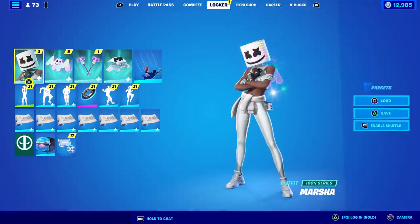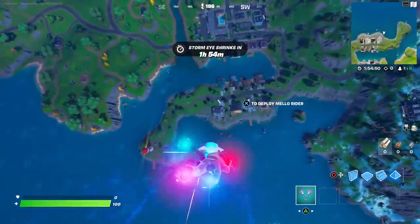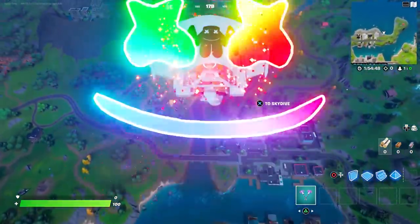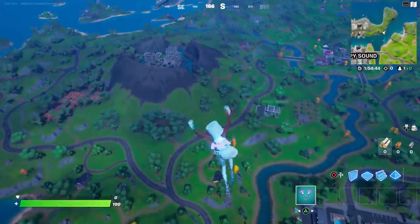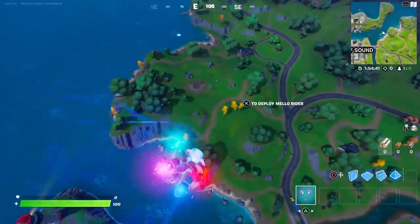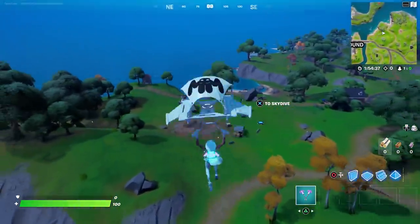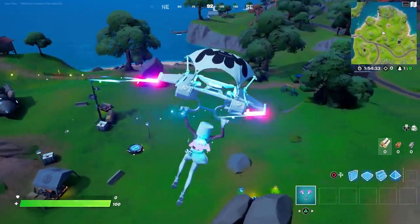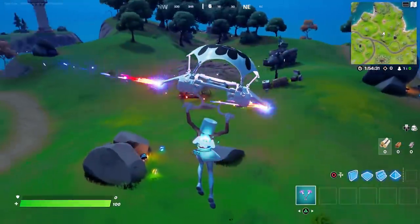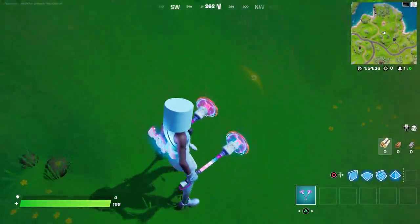I'm going to use the Mellow Rider glider again. I'm anxious to see the reactivity, and then we've got the toasted version of Marsha as well. The Mellow Rider glider plays music too. I'm very curious to see how the pickaxes are reactive — since you can't emote with the pickaxe out.